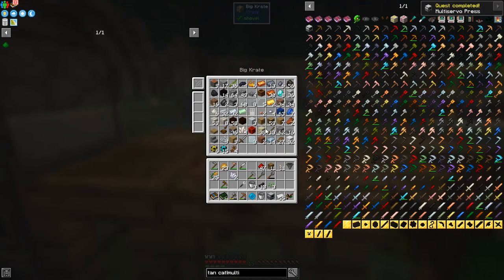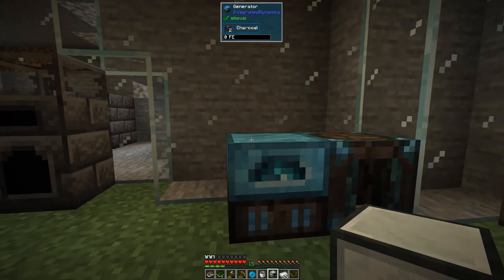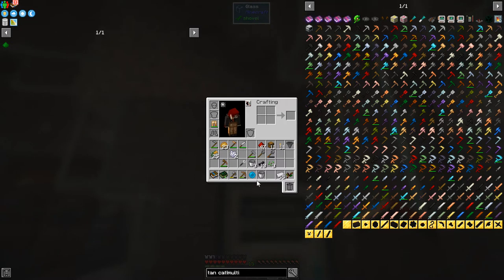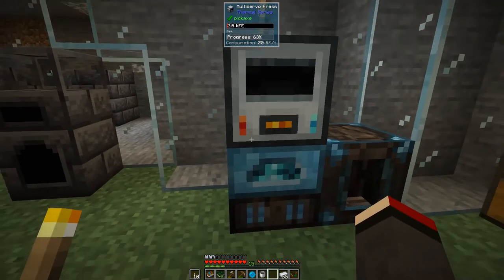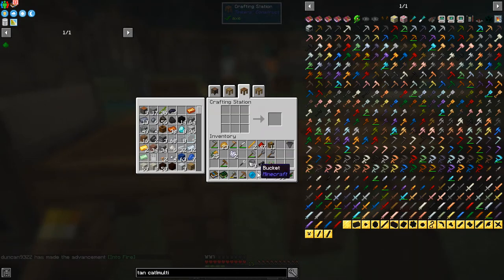With the multi-servo press made, we take some blaze powder — six of those — and place this machine onto the generator. You can see it's starting to get power. Let's push the blaze powder in. There's a red box on it, so we put some torches on top to clear that, then right-click. We're going to end up with two blaze rods — fantastic!